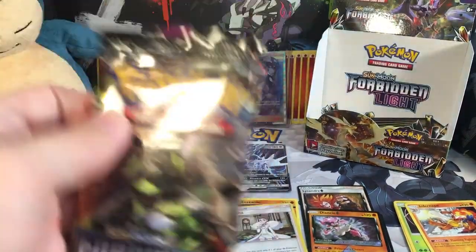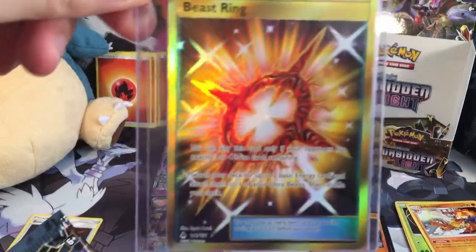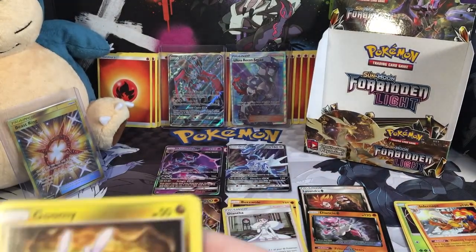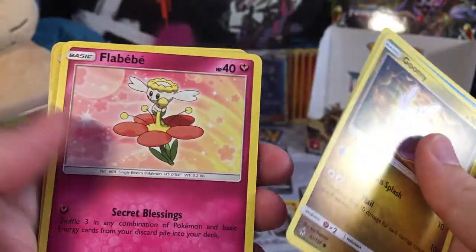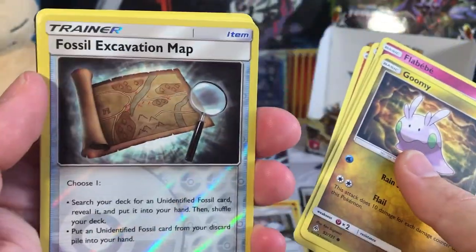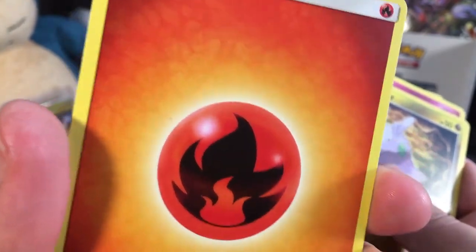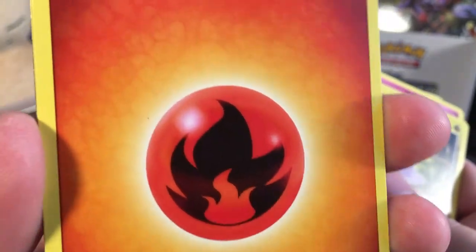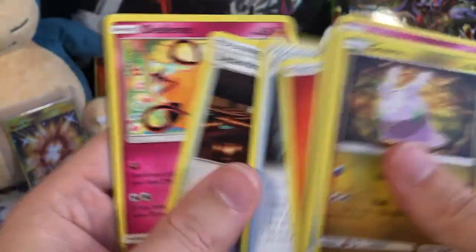Last pack — let's hope for some last pack magic. Get on the ultra rare train, choo choo! This is the last pack on the other side, let's see if we can get another Beast Ring — that would be insane. We got a Goomy, a Joltik, a Flabebe, an Espurr, a Fennekin, a Reverse Holo Fossil Excavation Map, our rare is a Toxicroak. But we got the Fire Energy! That ends it guys — it's not an ultra rare but it's a Fire Energy, which keeps that fire going. And then a Fossil Excavation Map, a Lysandre Labs, and a Dedenne.